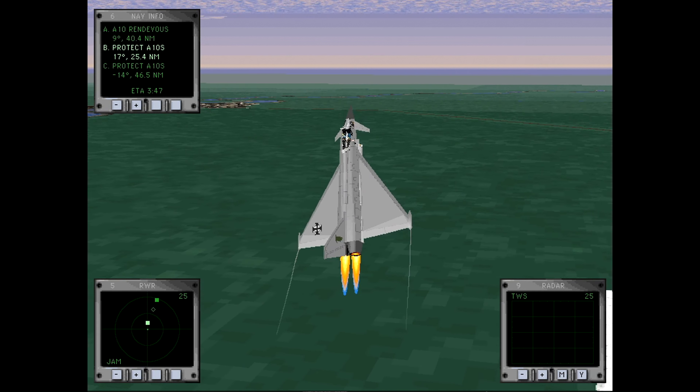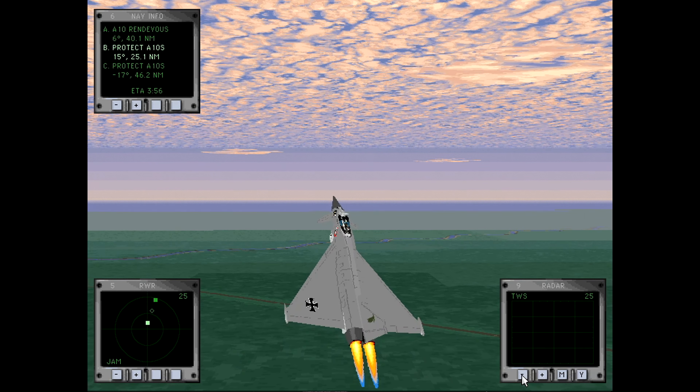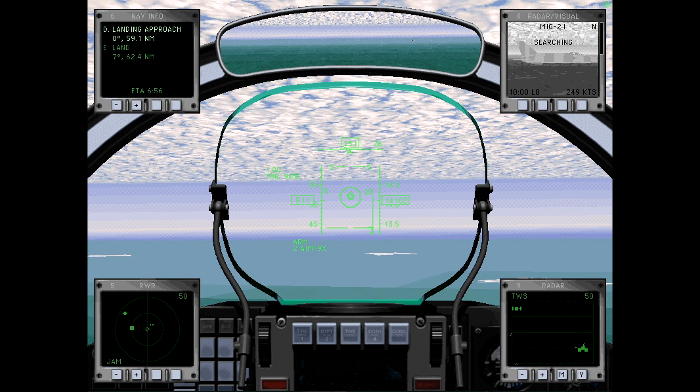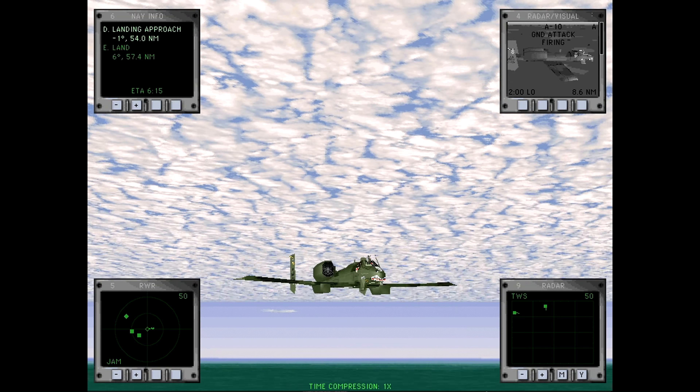If we head over to where our wingman is, let's range out and make sure the A-10s are safe. One and two — alright, they are safe. At this point we're going to go this way because there's a flight of MiG-21s here that we may have to intercept. But other than that, we might actually be home free for a change, which is good because we have damn near no fuel left. The A-10s are going on their merry way — they are busting tanks left and right.